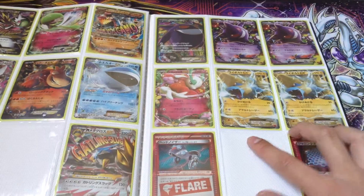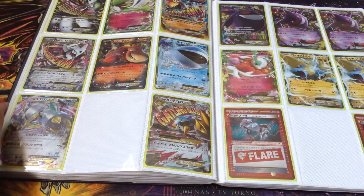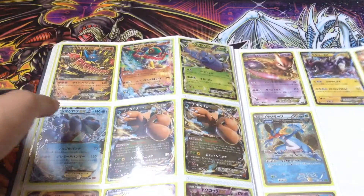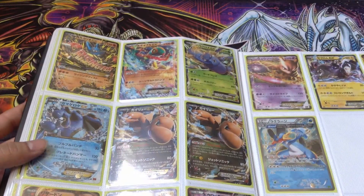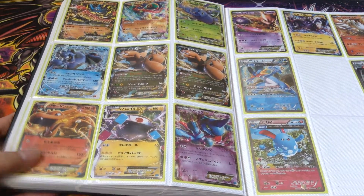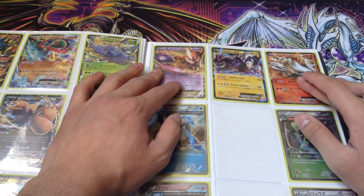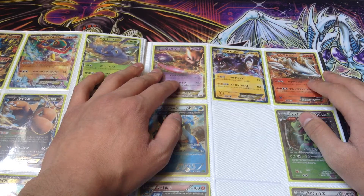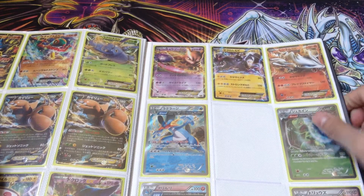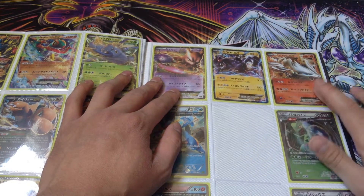From Furious Fist we got Mega Lucario EX, Hawlucha EX, Heracross EX, Seismitoad EX, two Dragonite EX. Then from Wild Blaze: Charizard EX, Magnezone, and Ducklett or Froakie. These three I don't remember how I got - I think from a reprint set because at the bottom it says EBV, maybe Extra Battle Pack or something - so those are Mewtwo EX, Zekrom EX, and Reshiram EX.